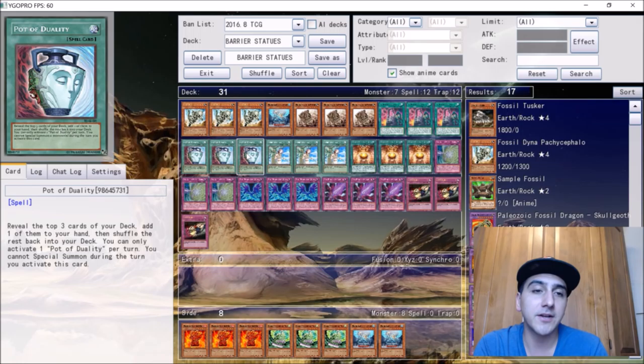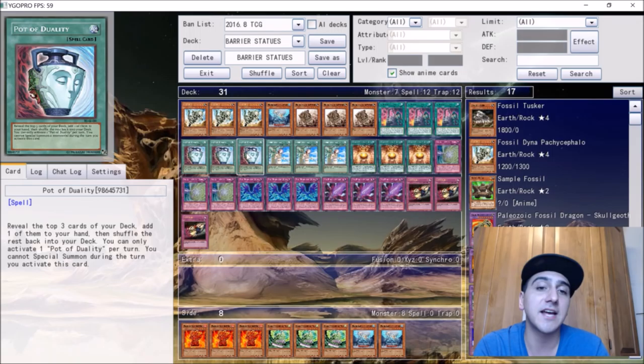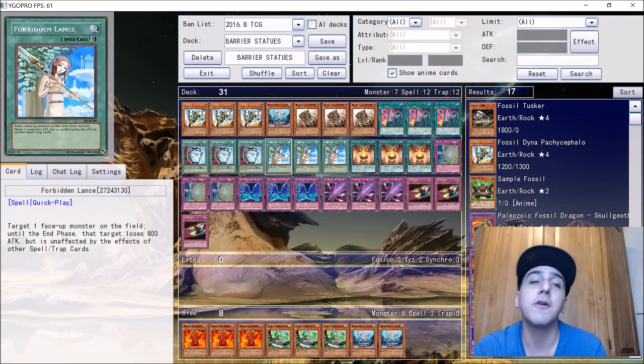For support cards: Card of Demise and Pot of Duality make a great draw engine. I don't recommend Pot of Desires because if you banish multiple statues you have no way of getting them back — you don't play cards like Omega to recycle your banished pile. Forbidden Lance is a card I personally play — it's an MST and protection in one. Being able to get over problematic monsters and protect your Barrier Statue is very important, and Lance is probably the best spell card in the deck outside of Moon Mirror Shield.